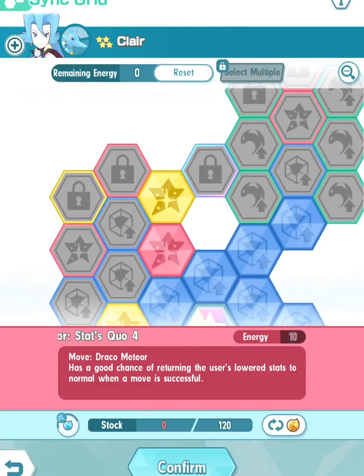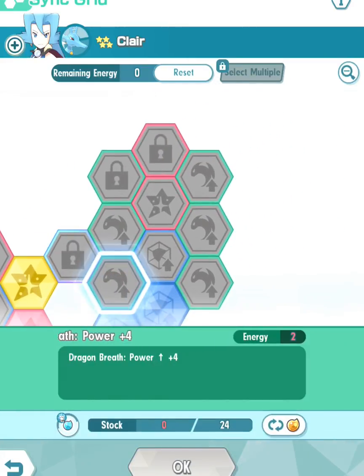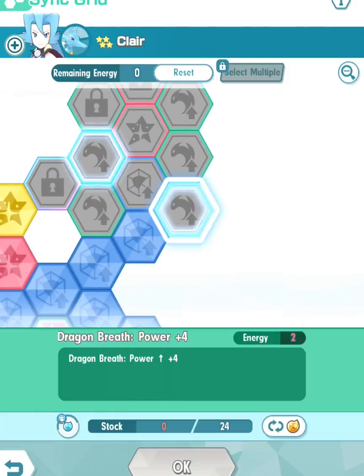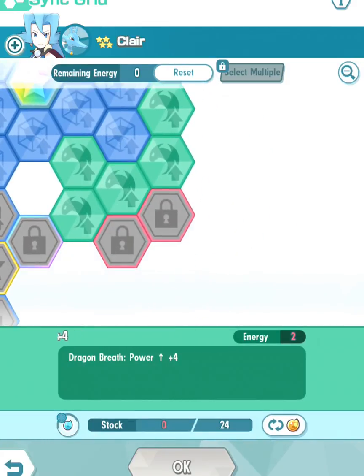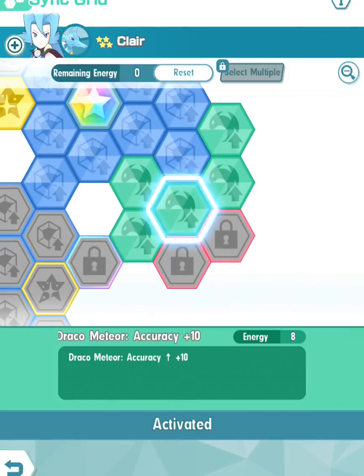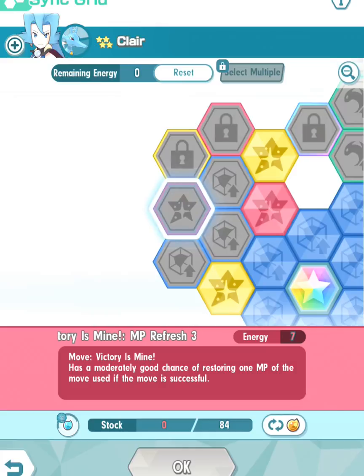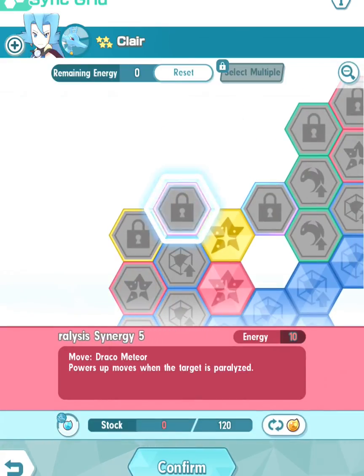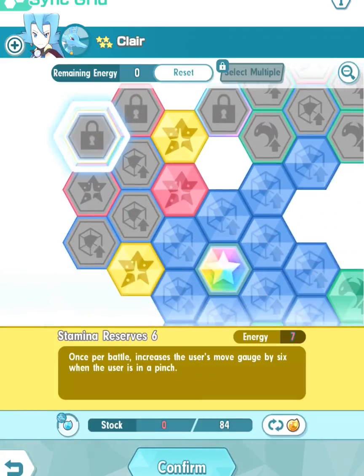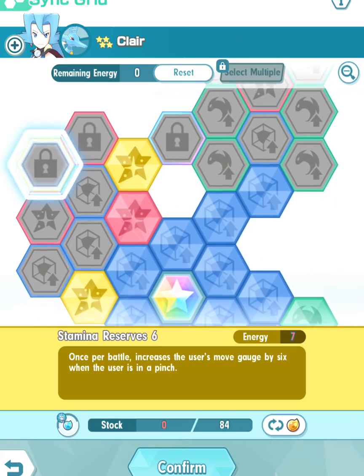If you want the Dragon Breath route with Power Plus 4, that's fine too. But most people would prefer to go the Draco Meteor route because it has stronger power, and who doesn't want that accuracy plus 10? That's the route I went for. These are other options too — eventually, hopefully when the three-out-of-five and greater sync move comes out for Clair, that's probably something most of you want to consider.